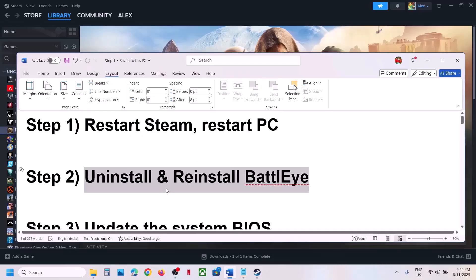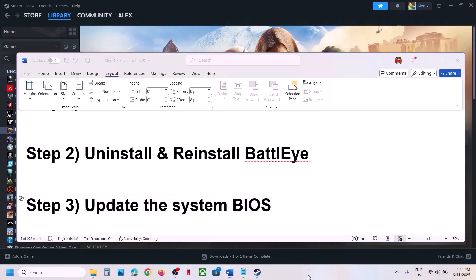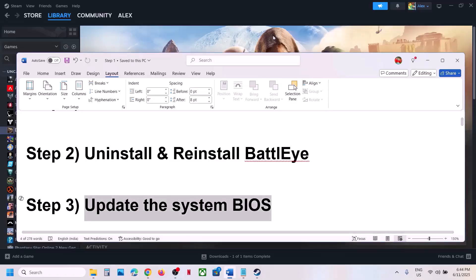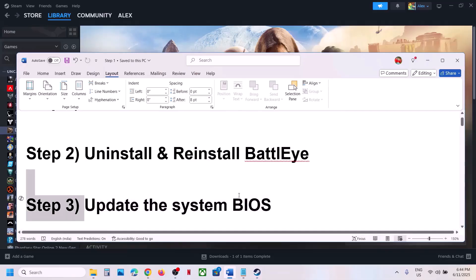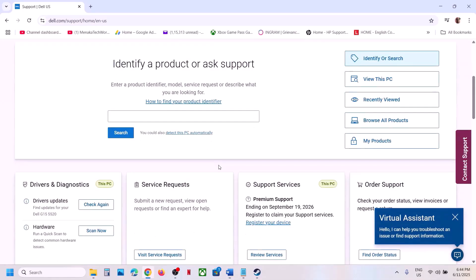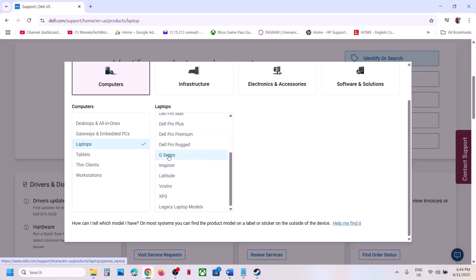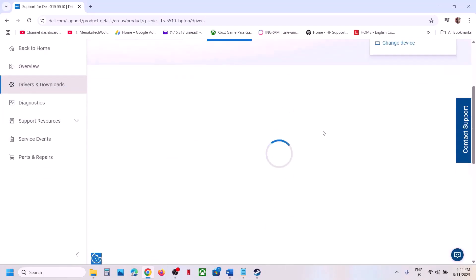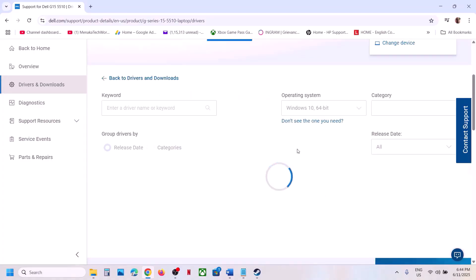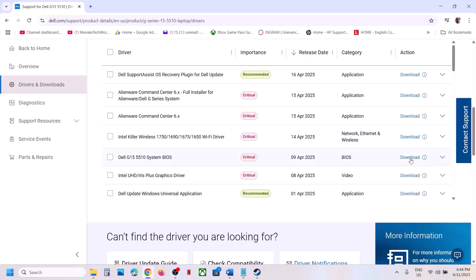The next step is to update the BIOS. This has worked for many players, so it might work for you. Go to your system manufacturer's website — if you have a Dell computer, go to Dell; if you have Lenovo, go to Lenovo. Select your model number, making sure you select your computer. Once you've selected your computer, go to the Drivers and Downloads page and find the BIOS. Make sure you select the right operating system.